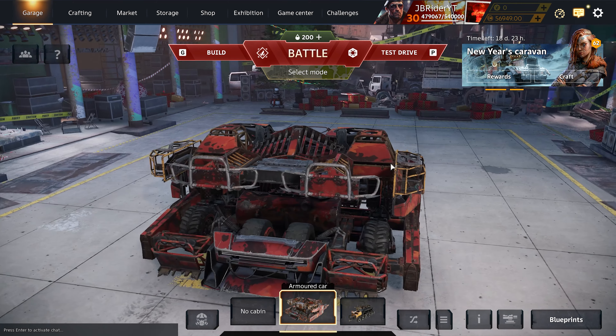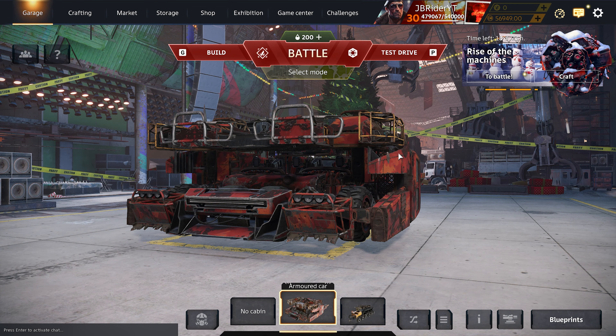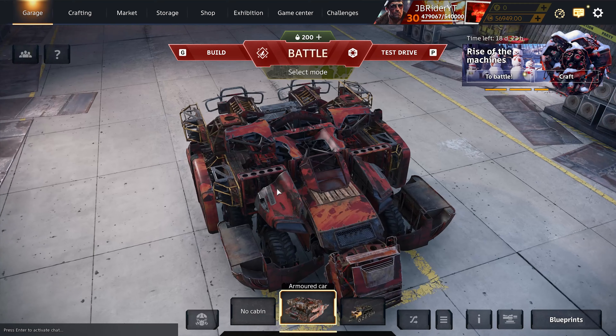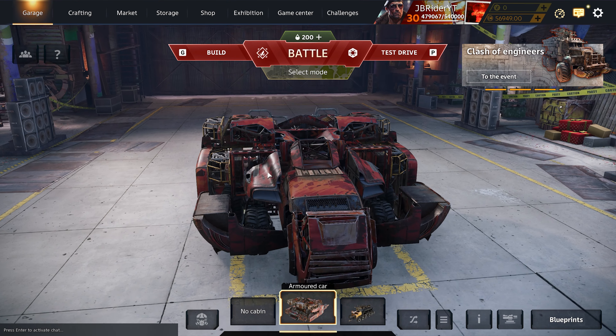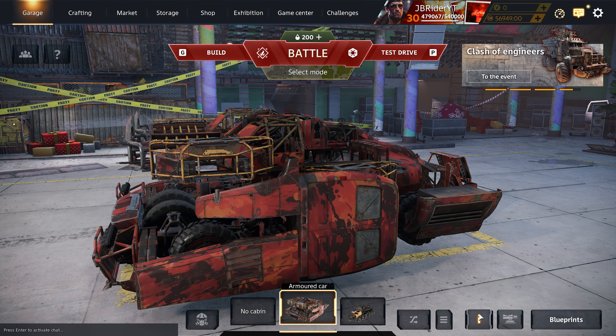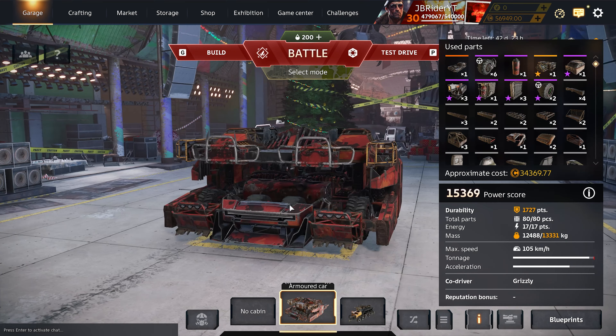Welcome back to the channel! Today I've got an insane build for you guys. We have three Gravestars, a Catalina cabin, three RN seal radiators, an Odin generator, one Shiver cooler, a Pegasus engine, and Claw wheels to give our Gravestar a little bit more damage. That is a lot of stuff for this small build.